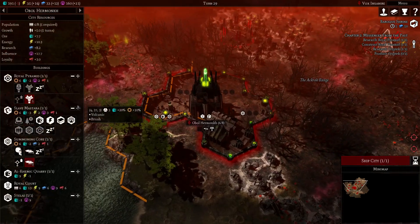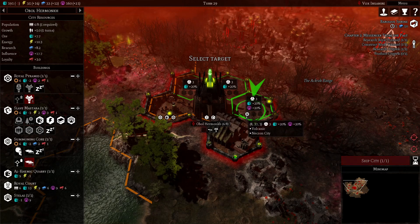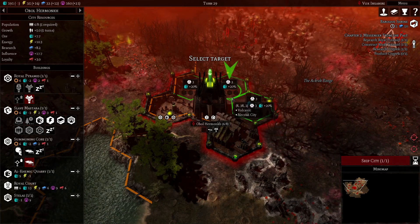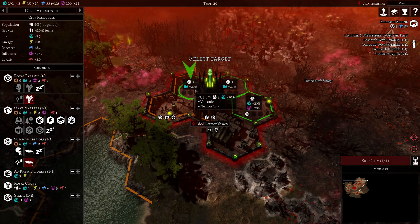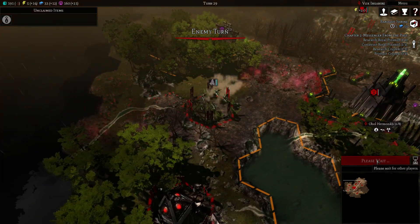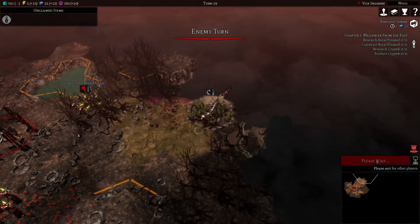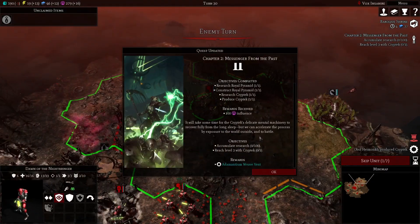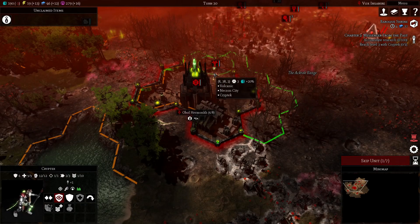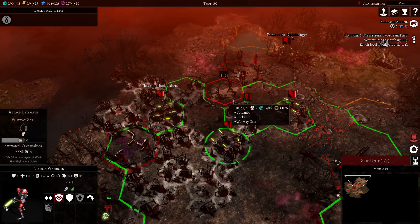We can now start building. Did we not build an ore thing there? I thought we had two there. Well, either way, what we need right now is energy. Even though we technically are getting negative ore, we've got enough of it — we need three energy and we need to get five hundred research. He's only going there, so he's not actually close enough. Oh well.